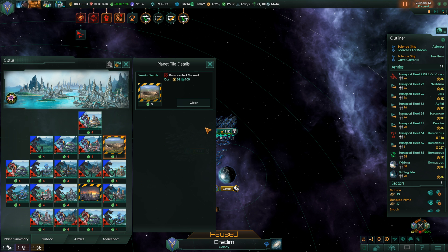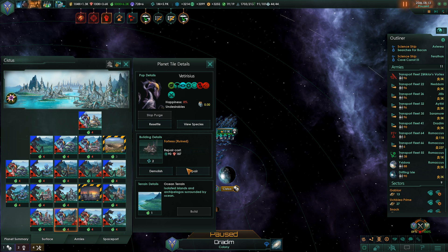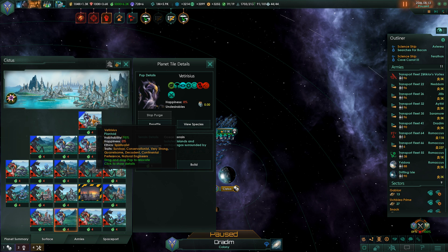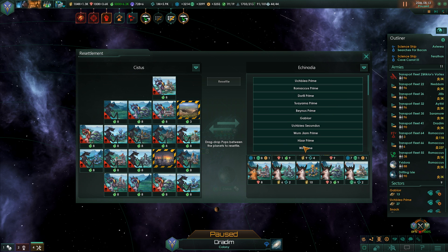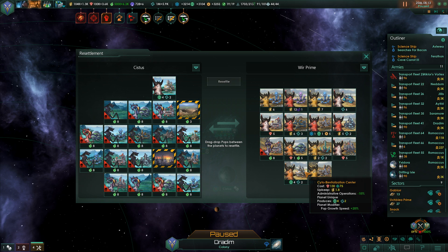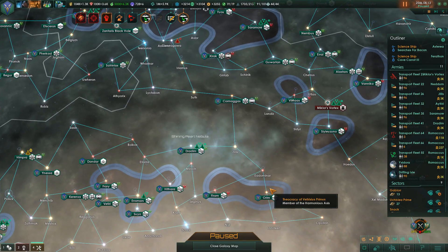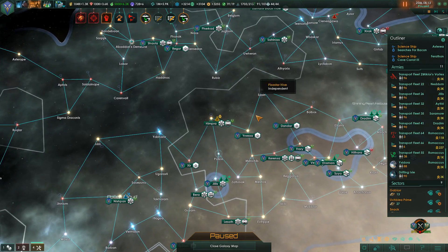Let's go ahead and clear the battlefield debris and the bombarded ground. That's a ruined fortress - let's demolish that. Power plant is fine, basically everything else is fine. Resettle from here. We are at 19 out of 19, so I am going to need to sector some things out before we get these other planets.